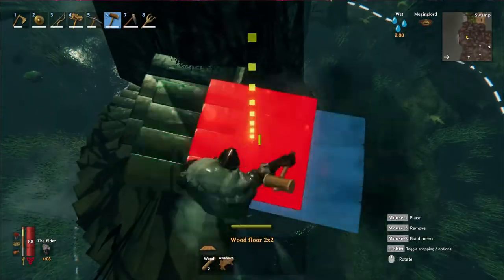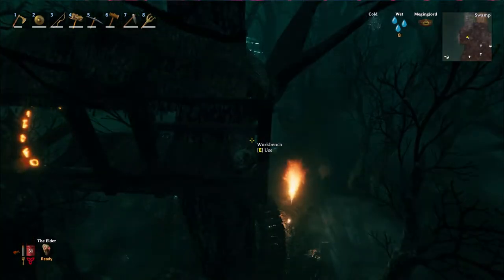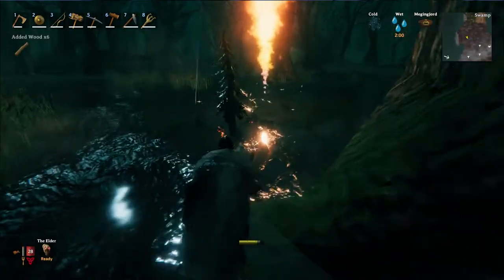If you are able to find a geyser next to an indestructible tree, we can build a treehouse which will keep us safe while we AFK for the Sirtlings to spawn.